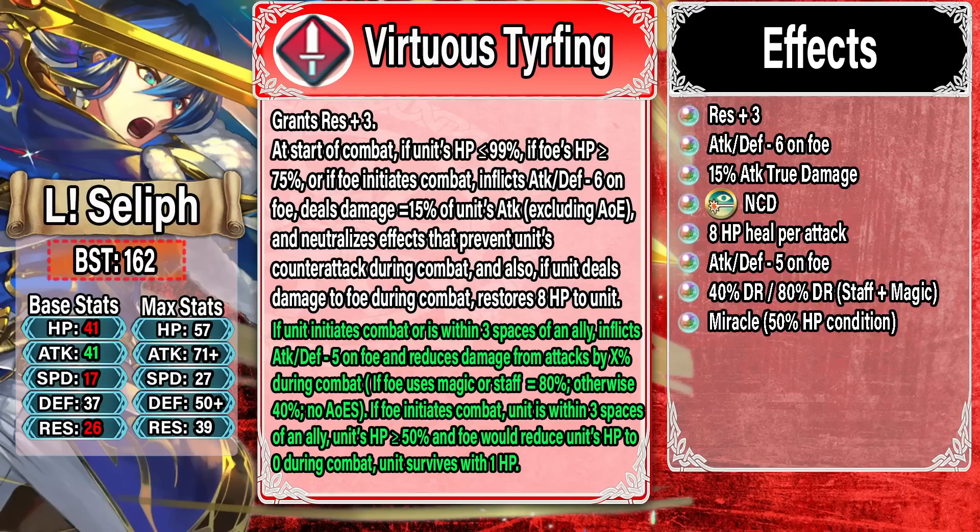He even got Null Counter-Disrupt, which is really big because it allows him to counter attack against a lot of meta healers like Duo Elise or Fall Maria. He got an upgrade to his healing — that one extra HP can definitely matter when trying to hit that Miracle range. He got damage reduction to survive that first combat, and he even got Miracle, which means pre-charged specials that hit really hard aren't going to kill Seliph. He'll take the hit, heal back up hopefully above 50 HP, and destroy the enemy with brave attacks.